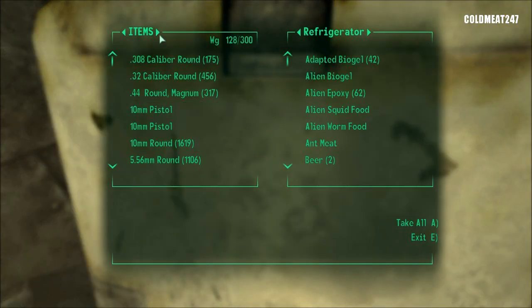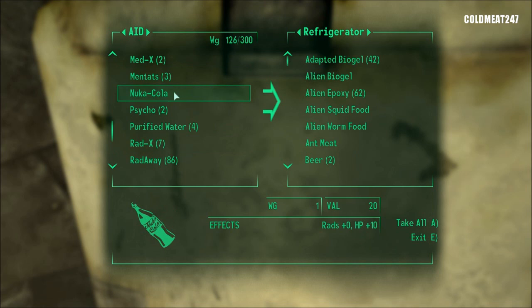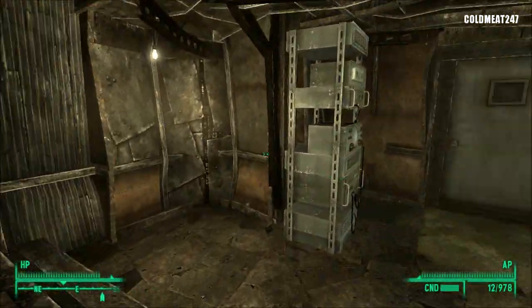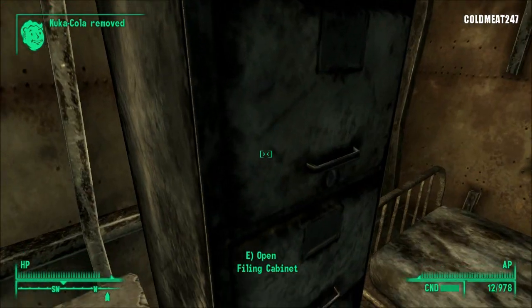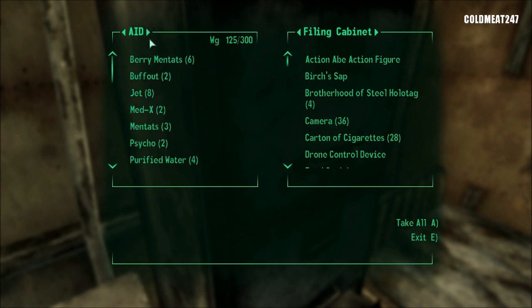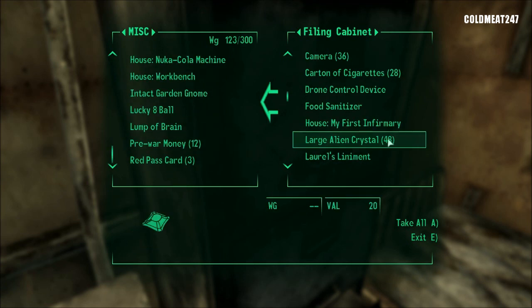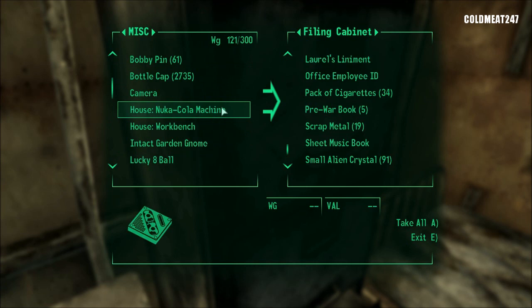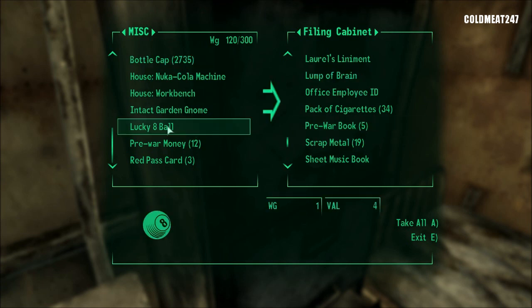Let's go to the fridge. Mentats, Buffout, dirty water, Jet, Mentats. Nuka-Cola we're going to put in the fridge up there. Purified water — always carry that around. Adding Nuka-Cola. I have to drop some scrap metal here. We have 19 of those; we'll come back later and trade that, because having a bunch is always cool. Carton of cigarettes. I'm not going to carry that camera. Lump of brain can stay here.